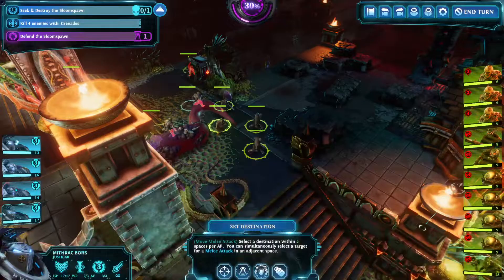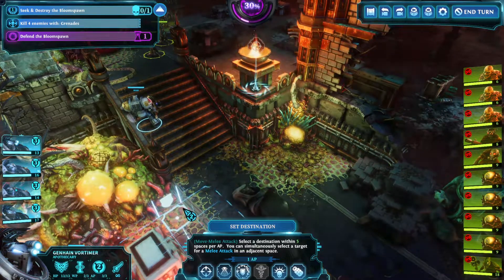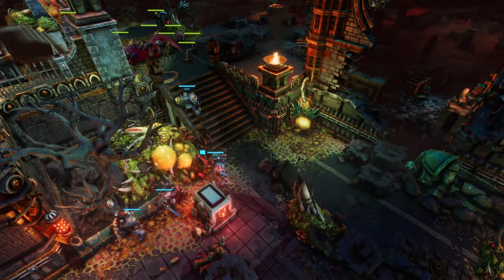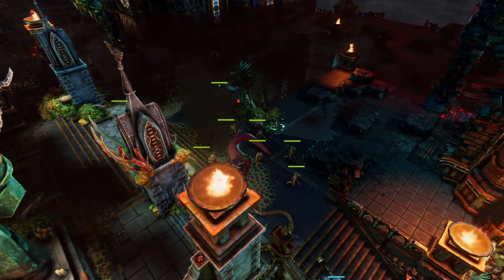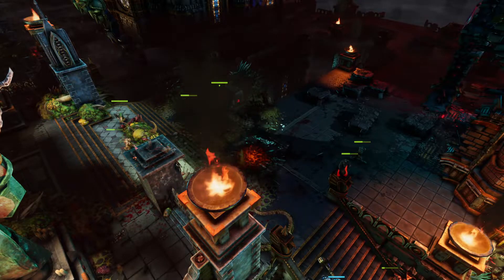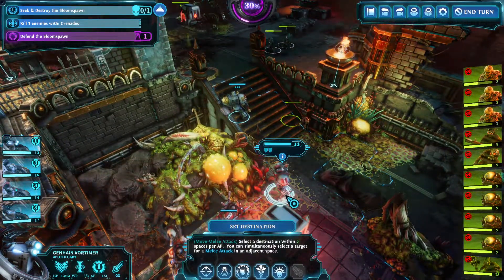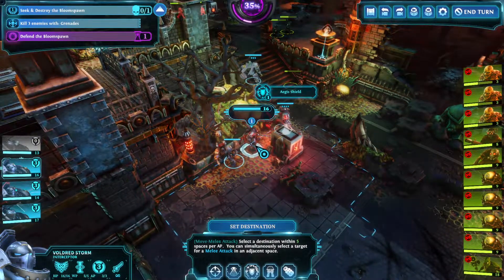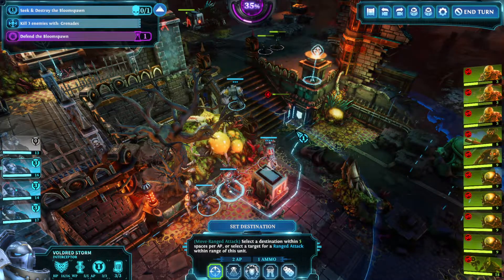I don't really want to use my grenade, but I don't think I have a choice in this matter. Let's use his grenade. I killed one — that's nice. And the other one flew next to me. Just to be on the safe side. Okay, three more enemies with grenades. I have to kill three more enemies with grenades.